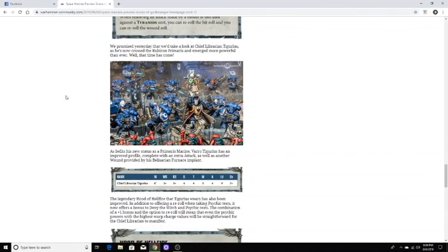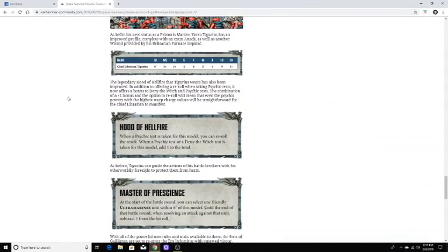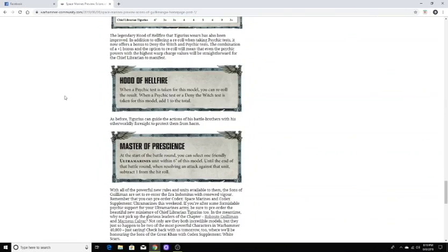Then we have Chief Librarian Tigurius, who has crossed the Rubicon Primaris and emerged more powerful than ever. He has an improved profile befitting his new Primaris status. His new abilities include Hood of Hellfire — when a psychic test is taken for this model you can re-roll the result, and when a psychic test or Deny the Witch test is taken for the model add 1 to the total. And Master of Prescience — at the start of the battle, select one friendly Ultramarines unit within 6 inches; until the end of the battle round, subtract 1 from hit rolls against that unit.